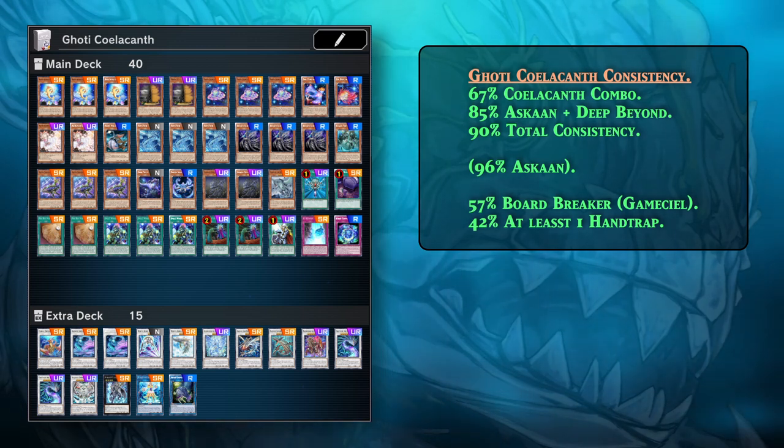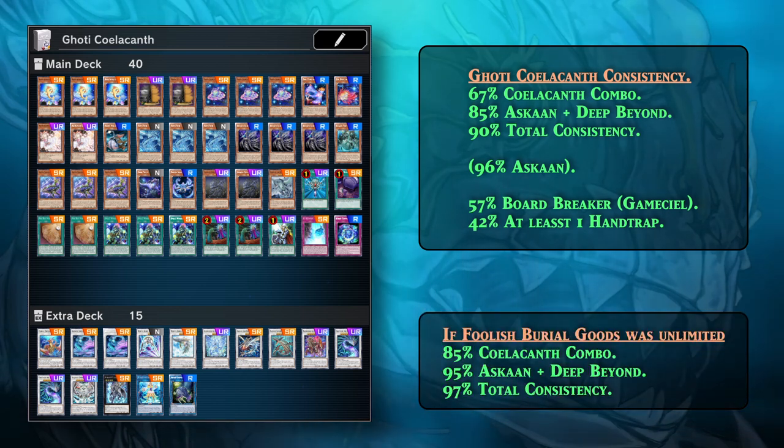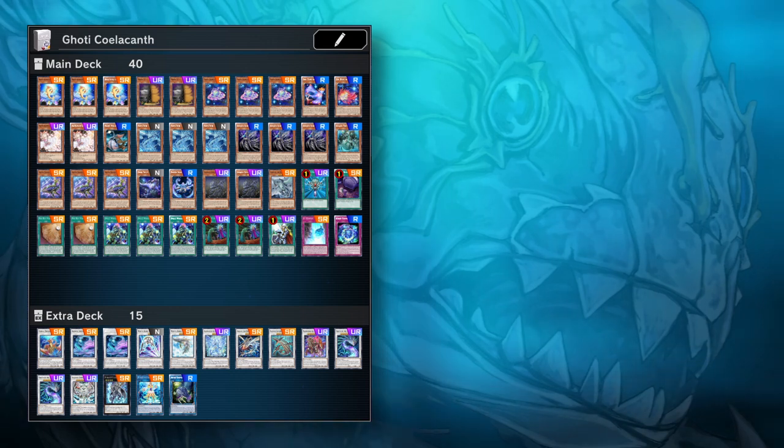With this deck, you have roughly a 67% chance of doing a Coelacanth combo, and if you're doing a standard Goatee combo you'll have an 85% chance of summoning Ascan and Deep Beyond — giving a total of about 90% consistency. Sadly this doesn't leave a lot of room for hand traps and board breakers. If I had to change the deck, I'd add two Nibiru for more going-second power. To show the massive consistency hit Goatee Coelacanth took after Foolish Burial Goods was limited: if we added two Foolish Burials to increase the deck to 42 cards, we'd have an 85% chance of doing a Coelacanth combo with 97% total consistency. Coelacanth has seen better days — Foolish Goods was limited to nerf Tier Laments. Hopefully it becomes unlimited again when Tier Laments leaves the meta.